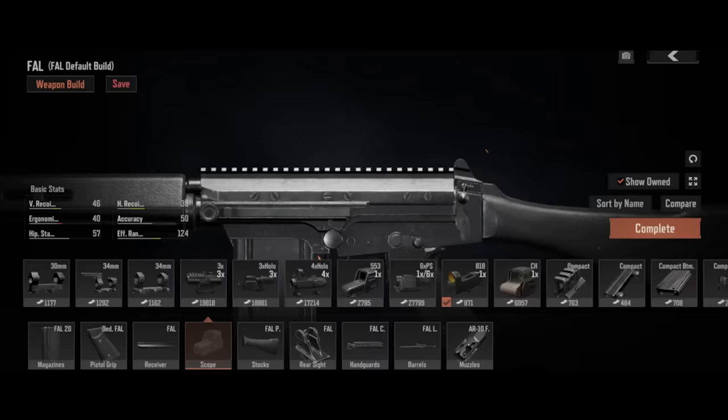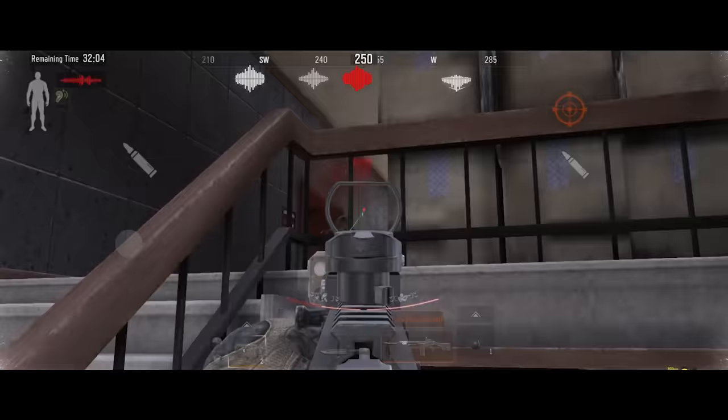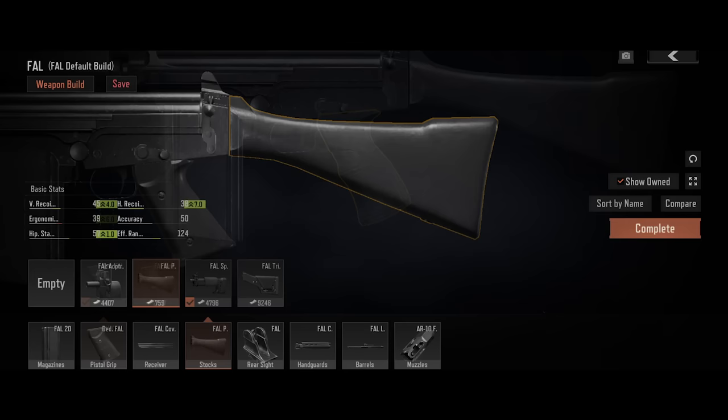The OEM FAL iron sight is not the easiest to use. Adding any one-time scope significantly improves your ability to aim, making the FAL manageable on most maps — but it's still a beast to tame while holding sustained fire. Once your budget allows, we suggest using a partially modded FAL. First, replace the rear grip to improve ergonomics, then swap out the stock for better recoil control.